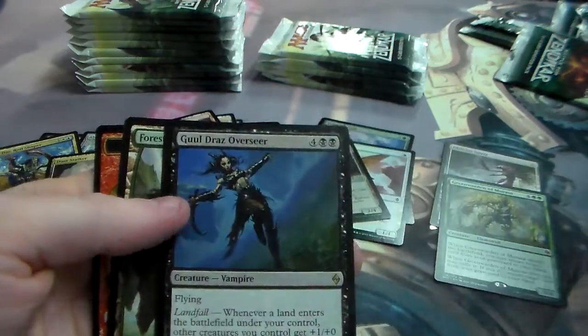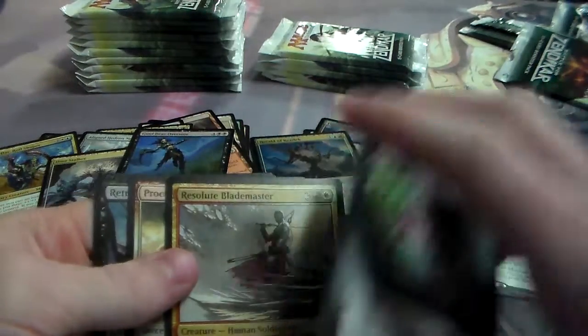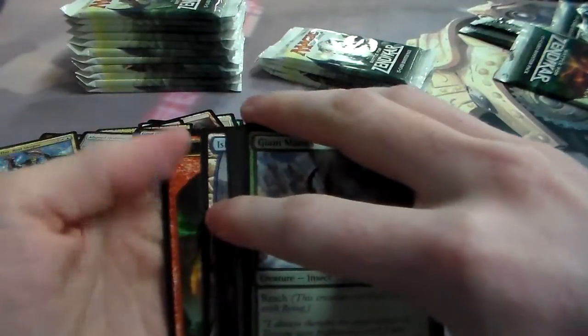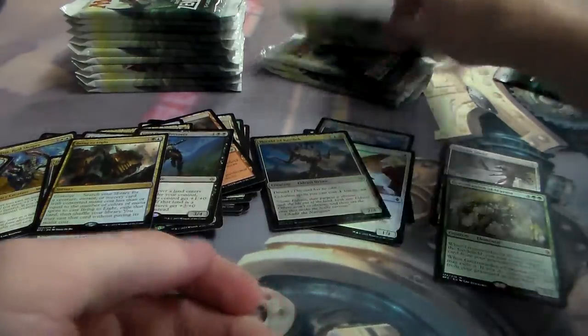Yeah, people cracked a ton of packs today. It's what, 10-something? We started at one o'clock this afternoon. We've been at it for a while — we're opening eight cases, recording which mythics there are, what expeditions, and foils. Bring the Light was the last rare of that one.